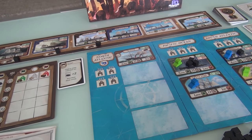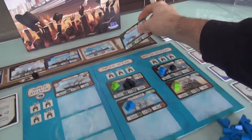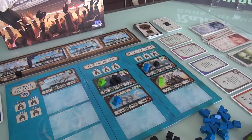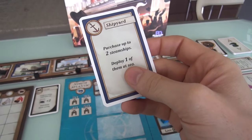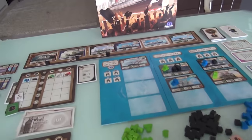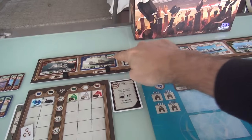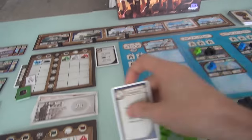It is now Jen's turn. She has the exact same cards I do and has to pick one she wants to play. The Oregon has shown up in the market — it costs 100 but it's another green ship. Maybe she should jump into the market. She could play Shipyard, which lets her purchase one or two steamships. One gets deployed immediately and the other is held to deploy later. Jen saved cash and has more on hand than me, so she could quickly get the Oregon.